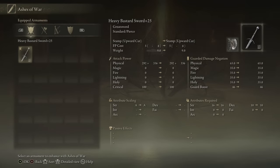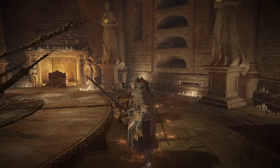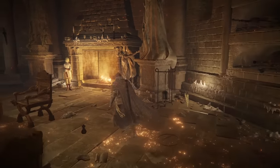First things first, the Bastard Sword. I'm gonna go with a Heavy Bastard Sword — it has A-scaling in Strength — and I'm gonna try out Stamp Upward Cut. I've never used a Stamp Ash of War before, and I figured it'd be nice to start off with something basic.